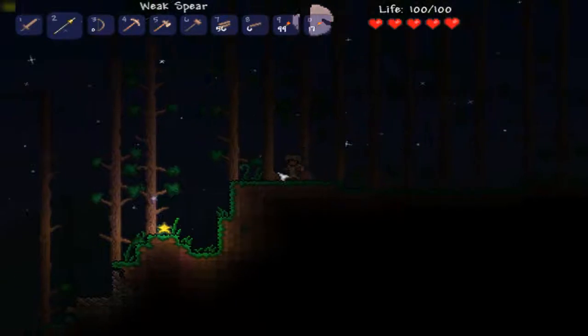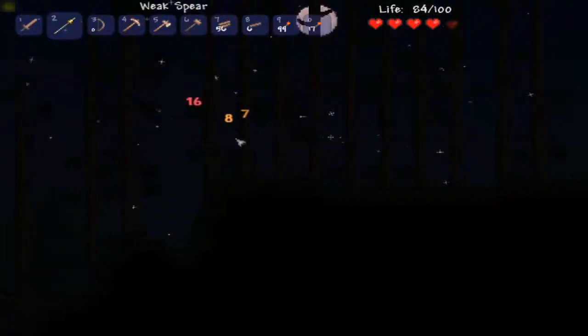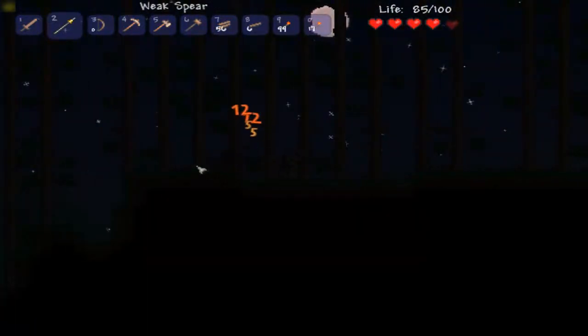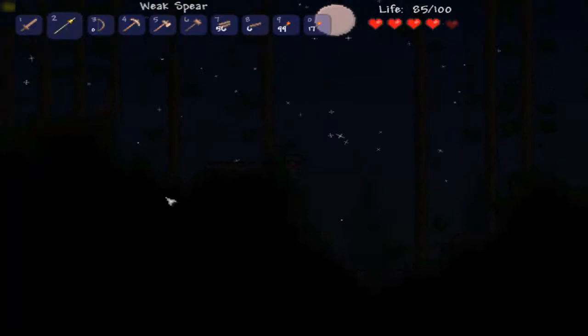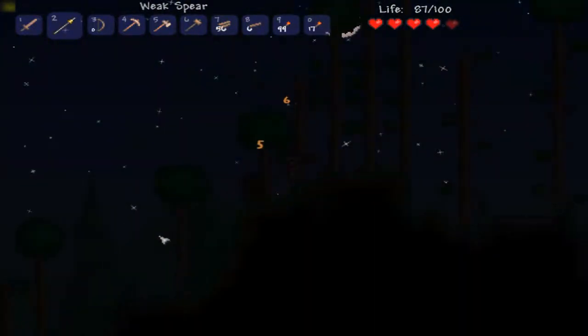Fallen Star — okay. If you collect 10 Fallen Stars, which only come at night, you can create a mana crystal. You don't need to be at a workbench or anything like that. But if you consume the mana crystal, it gives you 20 mana. Your maximum mana is 200, so it's going to take quite a few of those to get the maximum amount. So now that I've remembered that Fallen Stars are here, I'm going to go look for some.